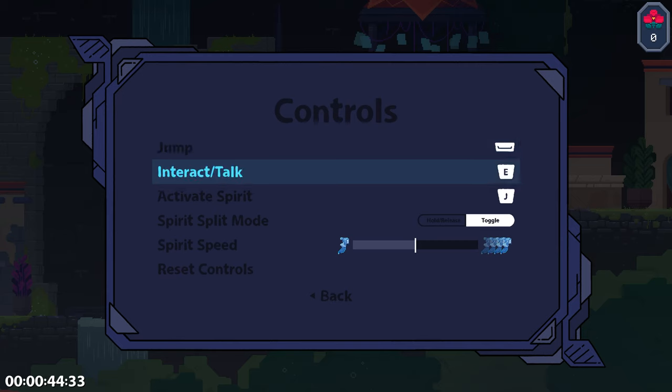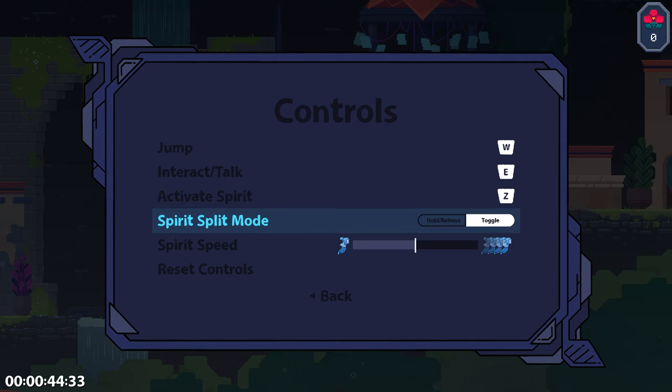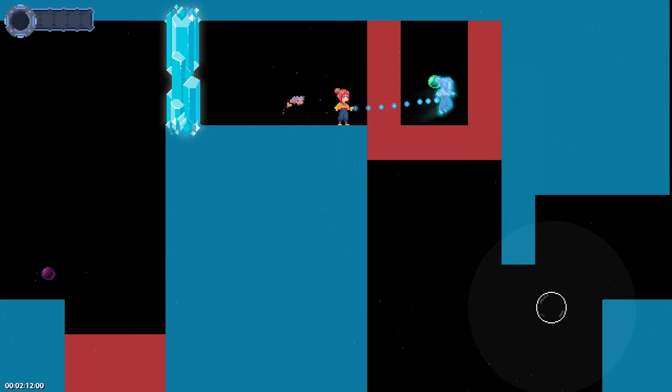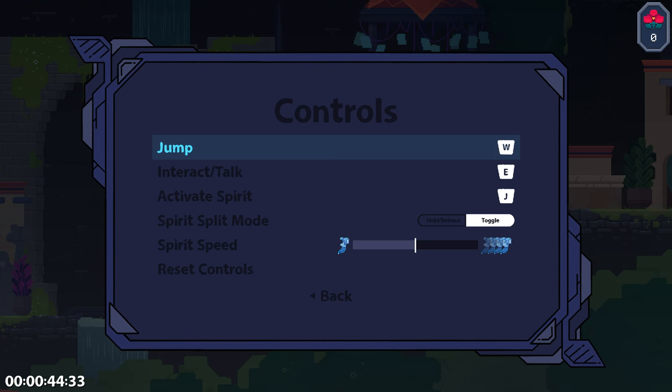The control bindings menu was something I had been dreading for some time. Since I had to rewire a lot of my code to use global variables, it was going to take a bit more effort than I'd have hoped for, not to mention Noah had to generate artwork for each one of the buttons. And it just wasn't as exciting as making new mechanics or designing levels, but it's like one of the most important parts of the pause menu. So I'm glad we finally ate the frog and got it working.